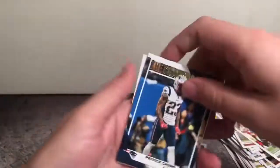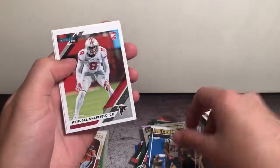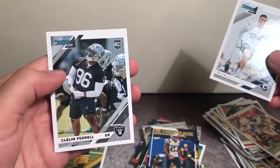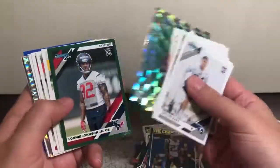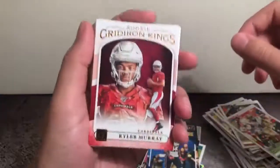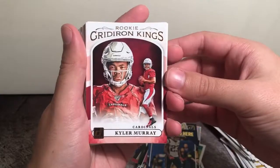We have the Champs insert here — Patrick Chung. And for our rookies: Kendall Sheffield, Darnell Savage, Taylor Rapp, and Cleland Farrell. So really not too bad — got some nice rookie hits. The DK Metcalf and Bosa rookie inserts are both real nice. But I think the real winner of this whole pull is the Kyler Canvas Rookie Gridiron Kings — that is a sweet, sweet card.